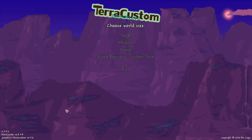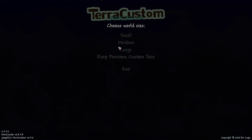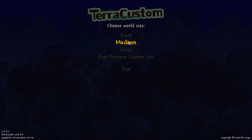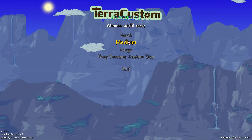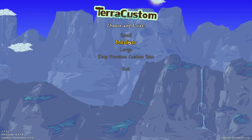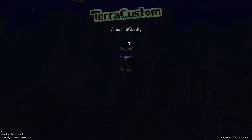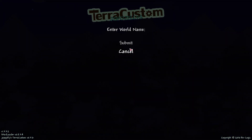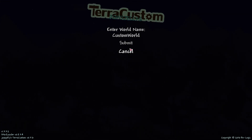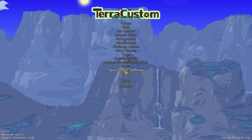And here we are — this is what you're going to be greeted with. First of all, as usual, you would just choose your world size. There's also an extra option you can add in to get even larger than the large size, but you're going to need a lot of memory — that's going to be linked from the description. I'm just going to go with medium. You can do the usual normal or expert. I'll call this 'custom world.' And here are the tons and tons of options.